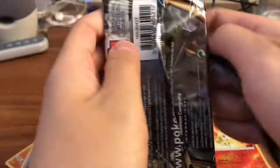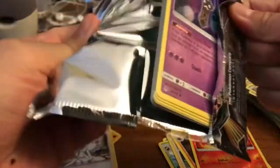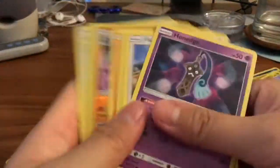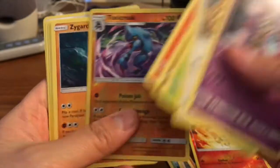Am I going too fast? I feel like I'm going too fast, and we're only going to be opening 18 packs. This is a green code card. So we got a Toxicroak Reverse Rare and a Zygarde Regular Rare.